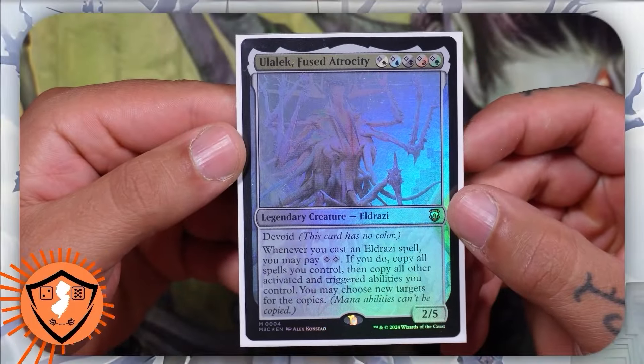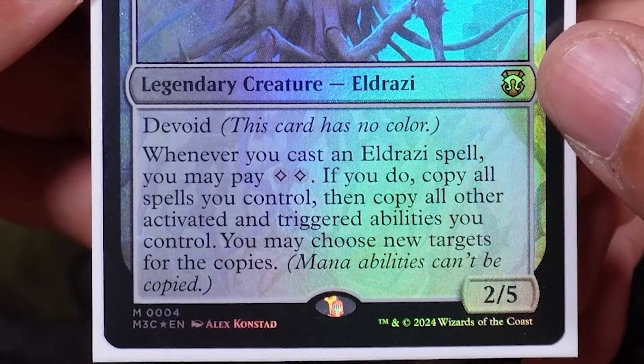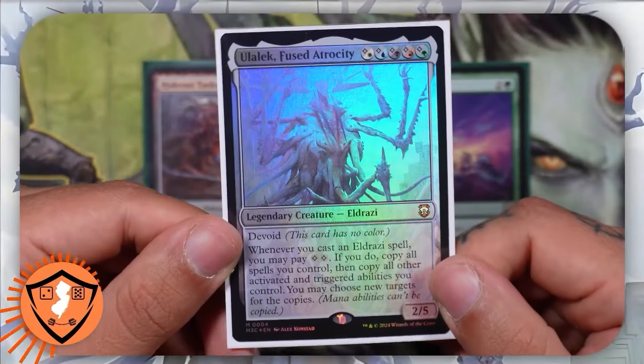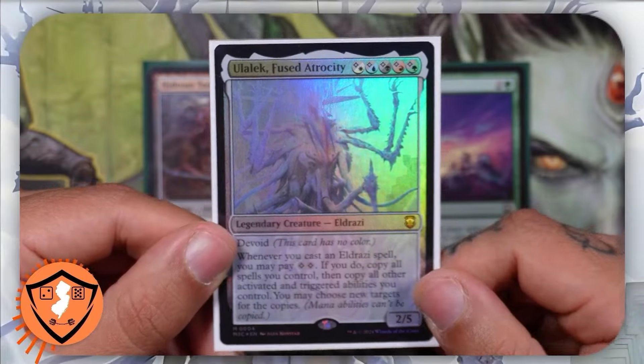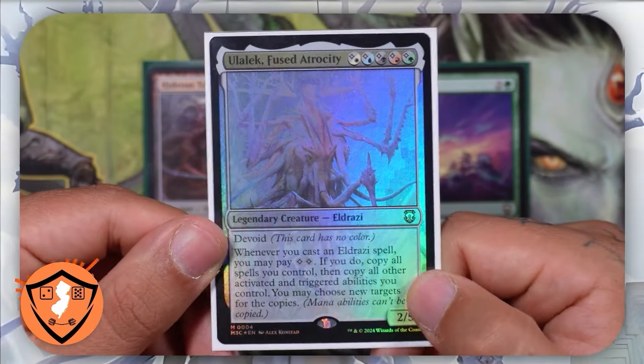Our commander Ulalek reads: whenever you cast an Eldrazi spell, you may pay two colorless mana. If you do, copy all spells you control, then copy all other activated abilities you control. You may choose new targets for the copies. We only want to cast Ulalek when we are one or two turns away from taking advantage of his ability.